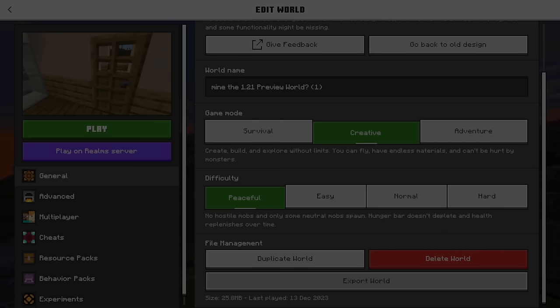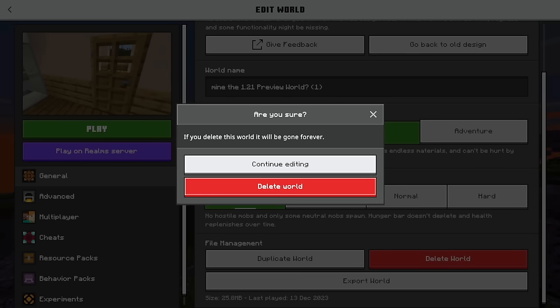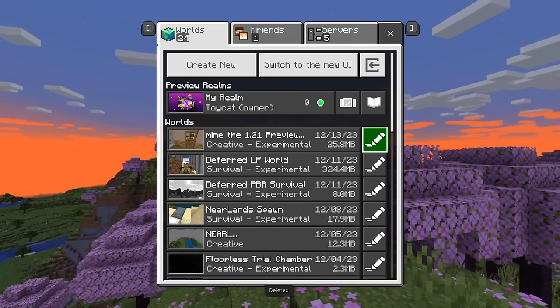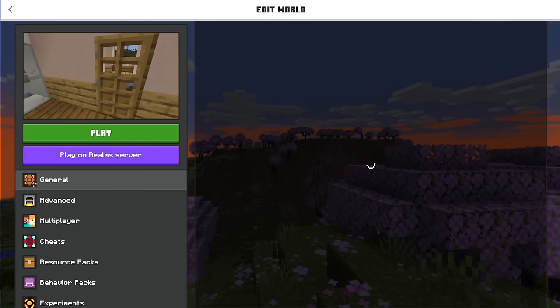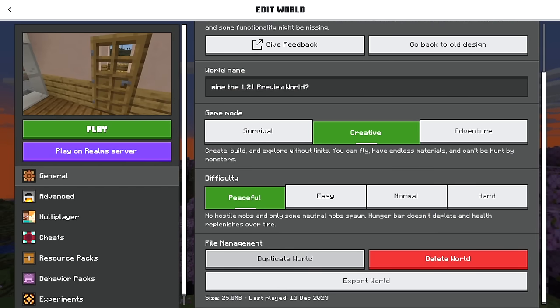I'll show the delete by hitting it — it confirms the world will be gone forever, makes you hit another red button, and then it says 'Deleted.' All of a sudden we're back to one world, but you could do duplicate, duplicate, duplicate again and again if you wanted to.